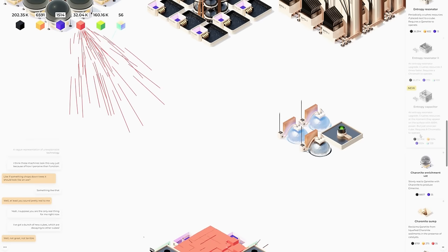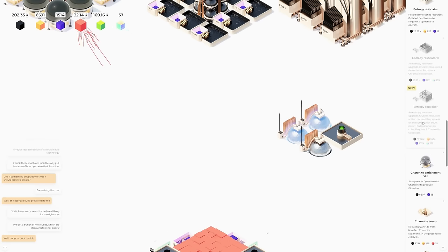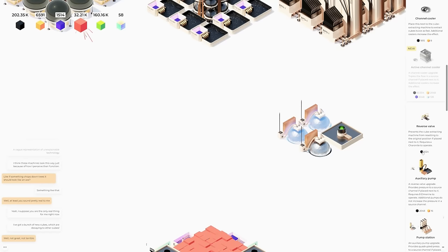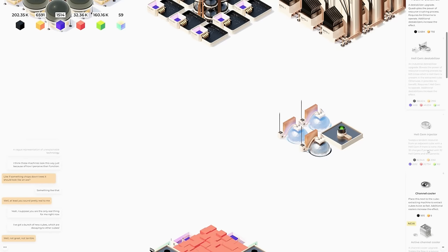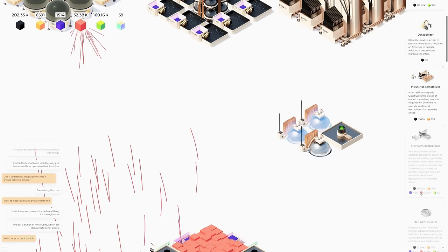If we can get to 96, that might get us close to something that requires 120. It was actually the entropy capacitor. Oh — a new active channel cooler! And hell gem injectors — I need to get more of those going, probably on the second one.